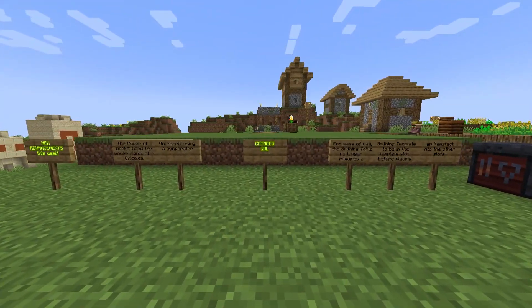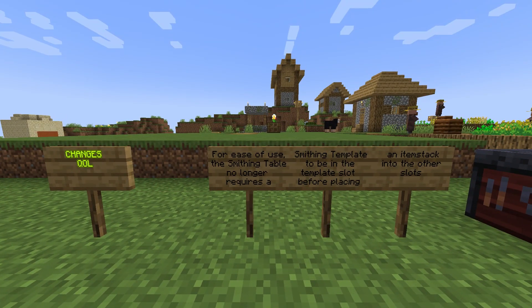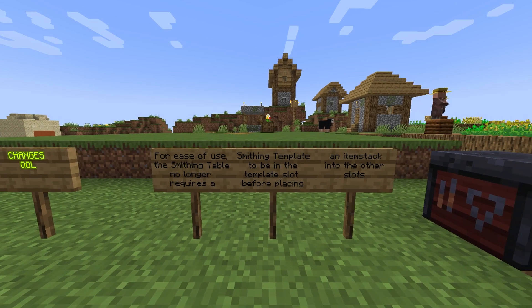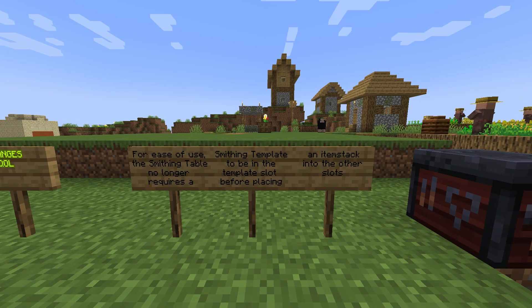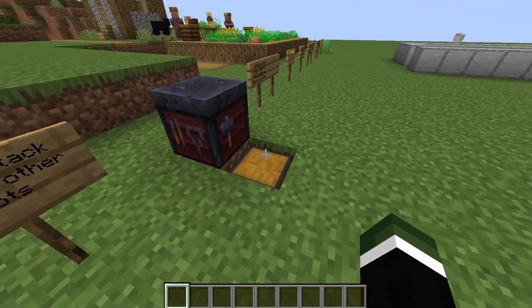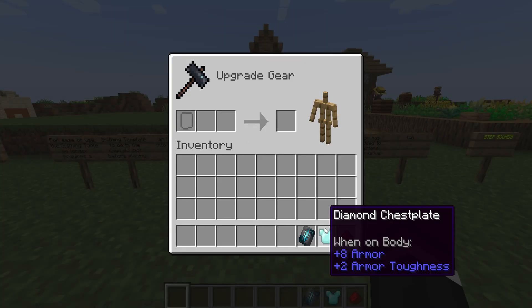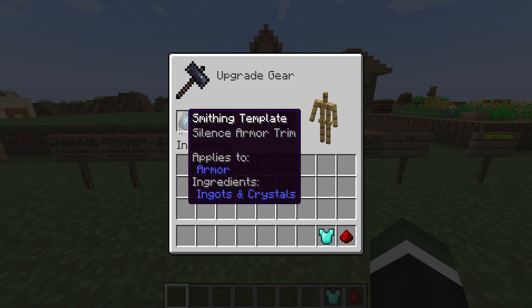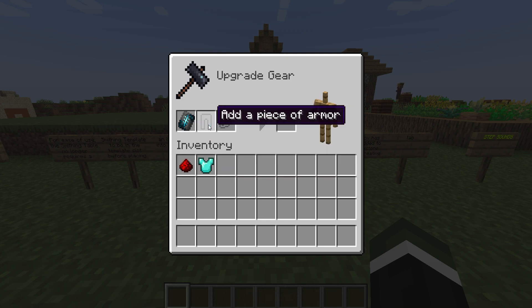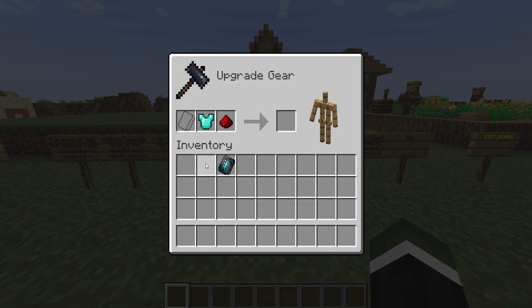In this week's version, they introduced a pretty cool quality of life change. The smithing table no longer requires a smithing template to be in the template slot before placing an item stack into the other slots. Previously you had to put the template in to unlock the other slots. Now you can put your diamond chest plate first or the template first — a good quality of life change.